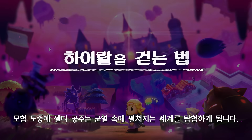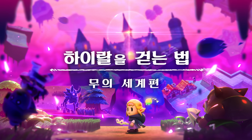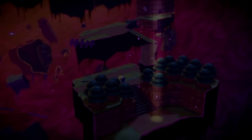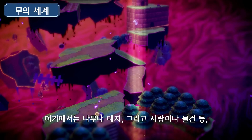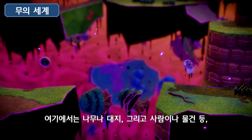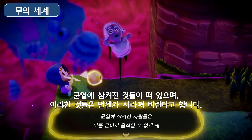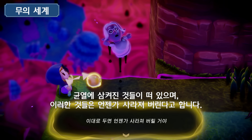On her journey, Zelda will explore what lies within the rifts. This is the still world. Here, trees, fragments of land, people, and other items that were swallowed up by the rifts float in the void. It's said they will eventually vanish completely.